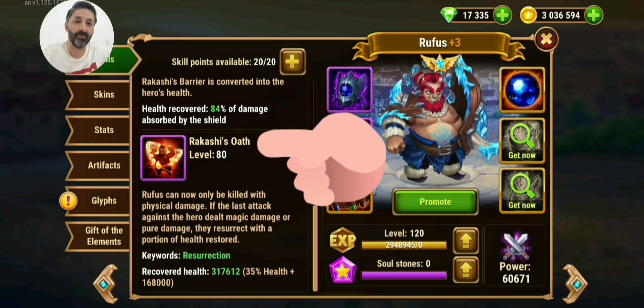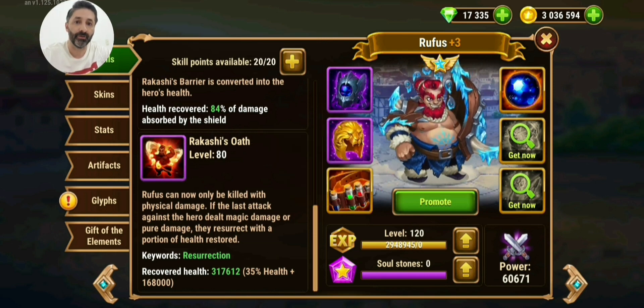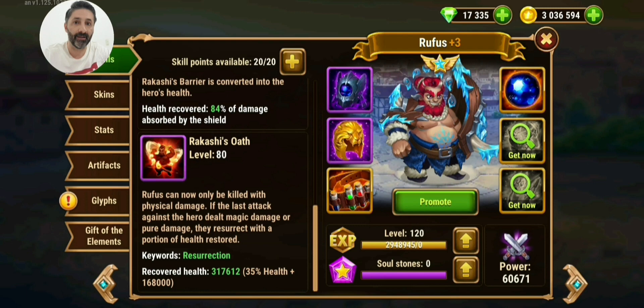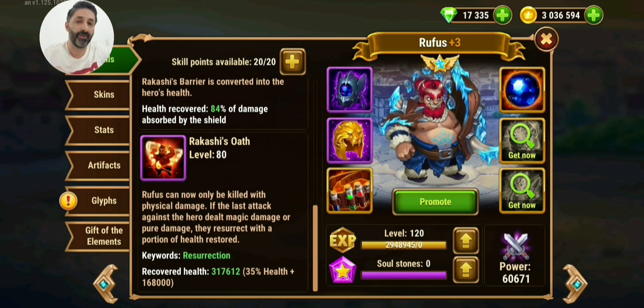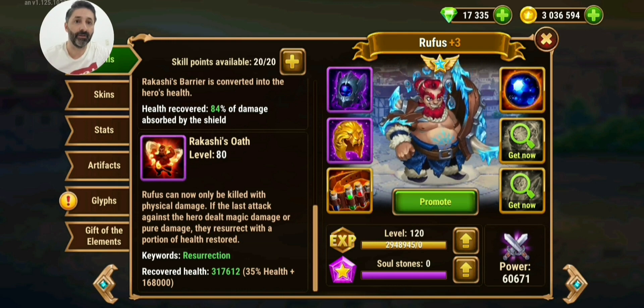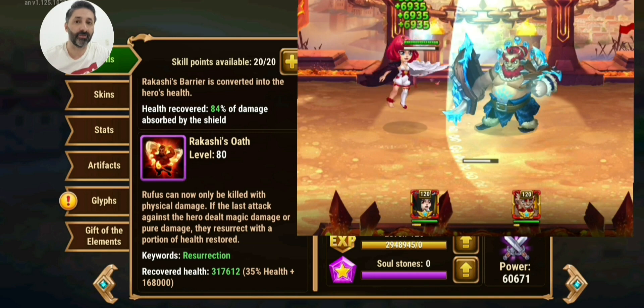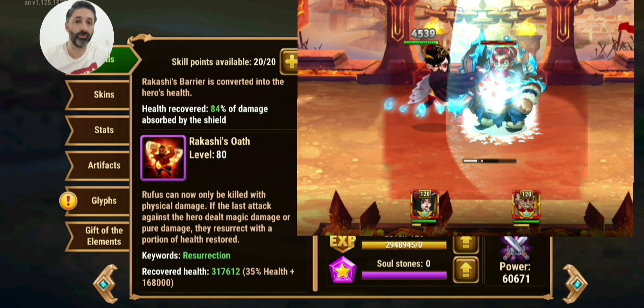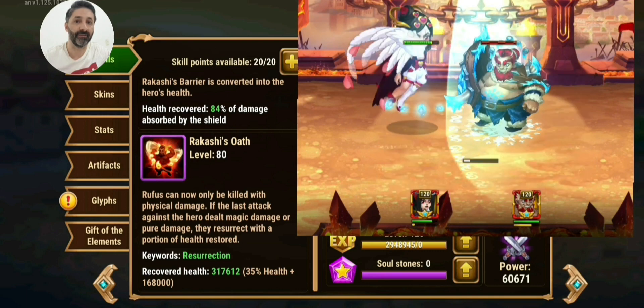His last skill is Rakeshi Off. With this skill, Rufus can only die against heroes that have physical attack. Against magic attack or damage over time, Rufus is invincible. Heroes like Celeste or Satori that have only magic attack cannot kill Rufus, so he's invincible against these heroes.